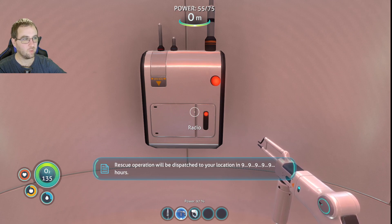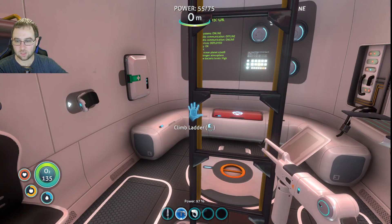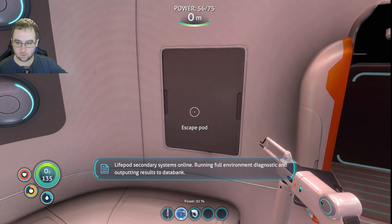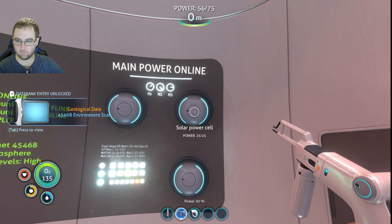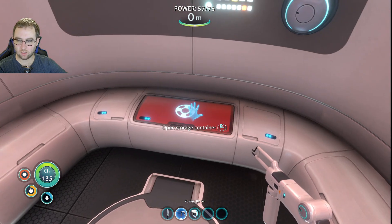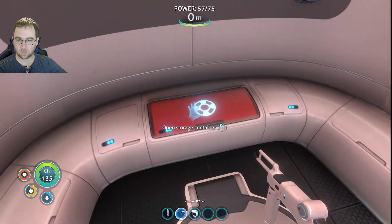So they're not coming — rescue operations coming in 999,999 hours. So other pods — maybe there are some other survivors, or at least other stuff. Let's repair this. Now we got our little repair gun and it seems like it has a power limit too. The solar power cell seems to be a little low, but that's okay. At least our life pod is better now, but what does that mean for me?